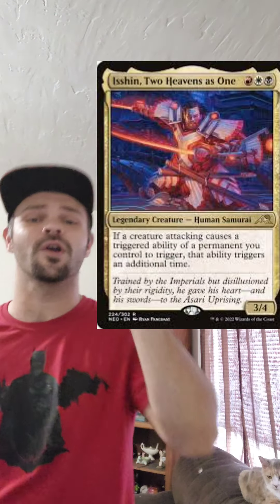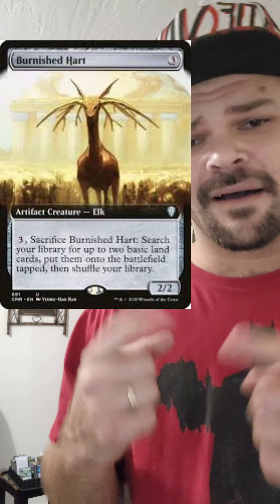King Luke deck upgrade, let's go. So today we're working on Isshin. Furnished Tard is the first thing we're taking out, probably because I just hate the card.